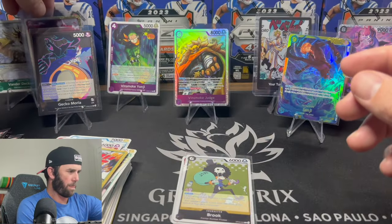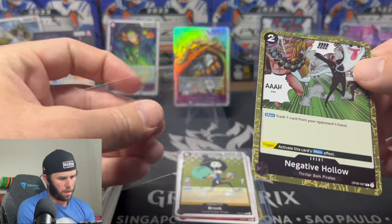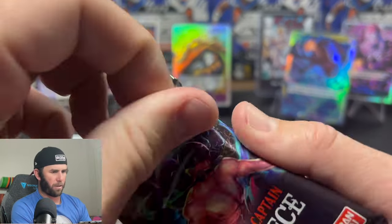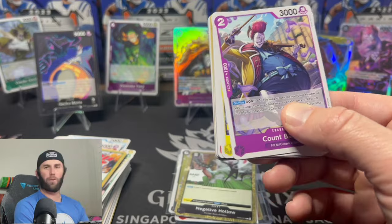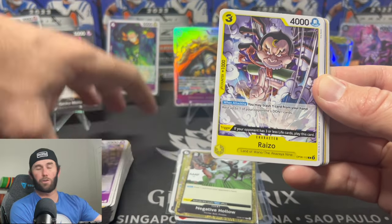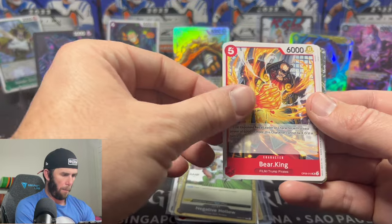Sanji is definitely probably my favorite card so far. Also, if you're interested, a lot of these cards will be up on my eBay — the link is in the description below. I will say I'm probably going to send some of these in for PSA grading. We just sent in a huge 35-card order of football cards. Thriller Bark, Lola again, Meteor Strike of Love, nothing at all — Hitor, Kira, Kamozo, Bear King — that's a sick card — Oars, and a Sky Island is going to be a rare, followed by a secret rare: Land of Wino, Kutski.